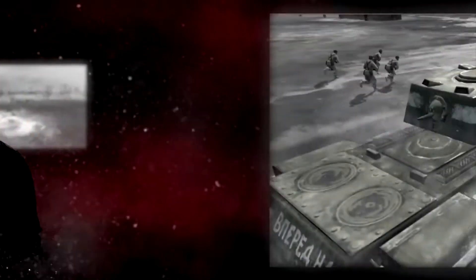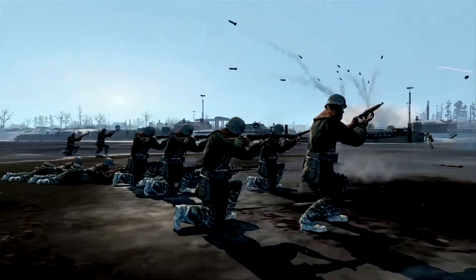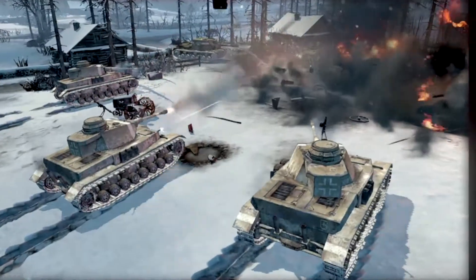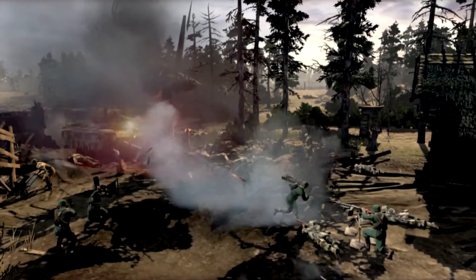I remember playing one of our multiplayer maps early in development, where I had originally played it in the spring. Now it's in the dead of winter — the rivers are frozen over, my tanks and troops can travel over them, the cover is all changed. It's a completely different experience. And that's what makes Company of Heroes so amazing. Using line of sight, smoke, vaulting, and the TrueSight system, you're going to have more opportunities to ambush and surprise players.